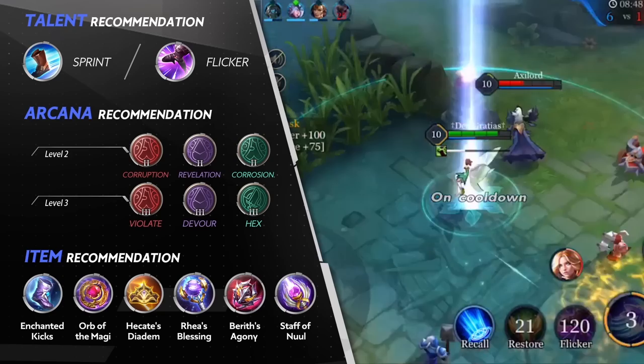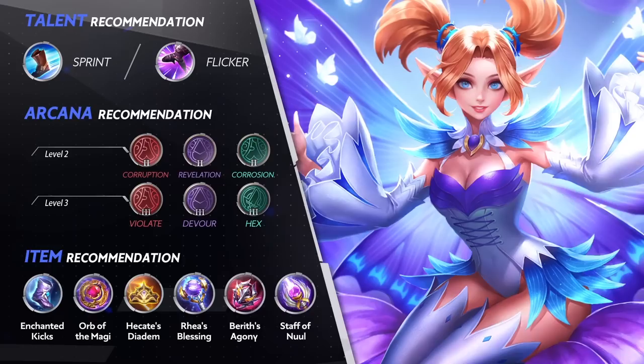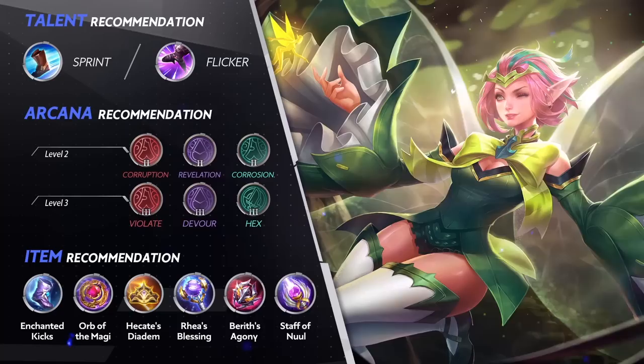Krixie can also use Flicker to reposition for maximum damage output. For level 2 Arcana, get Corruption, Revelation, and Corrosion. For level 3 Arcana, get Violate, Devour, and Hex.